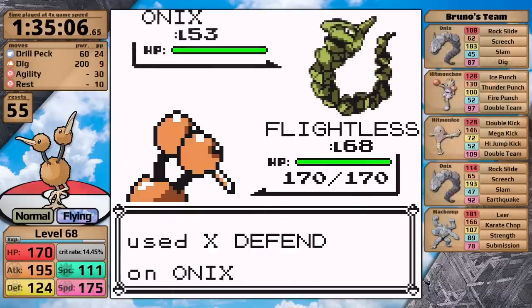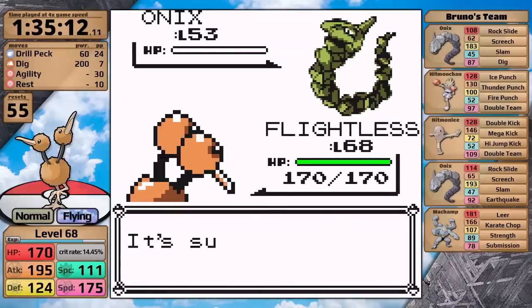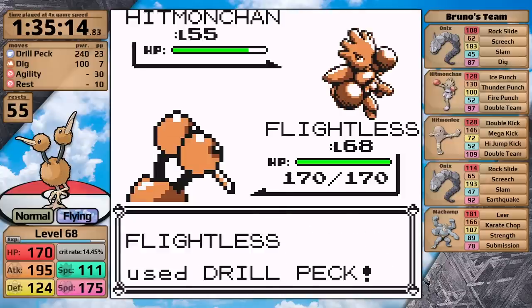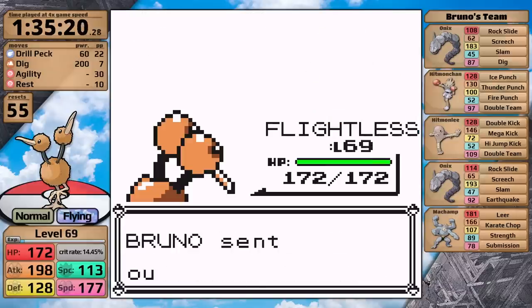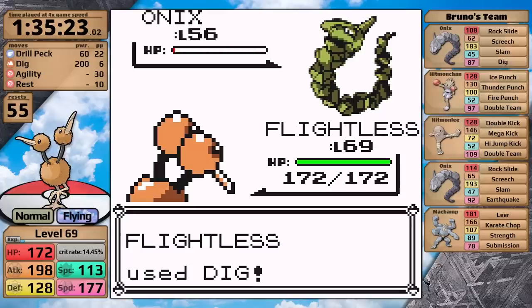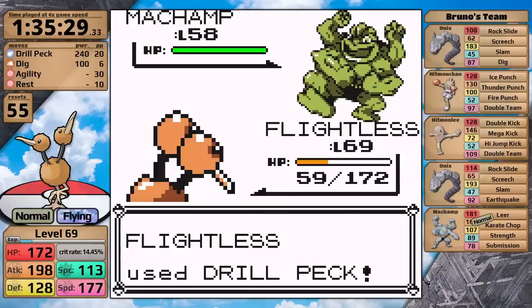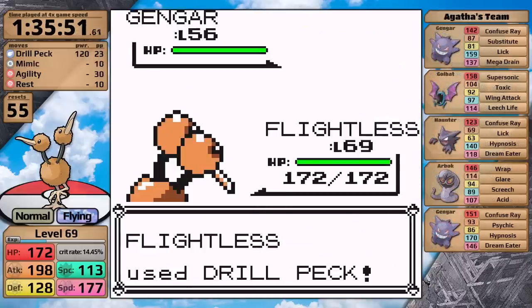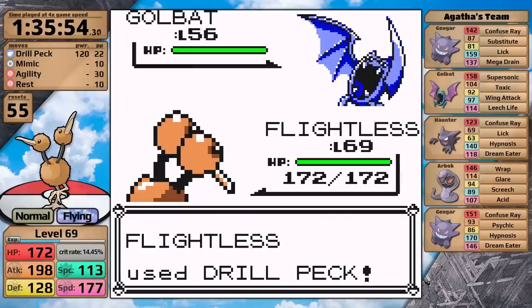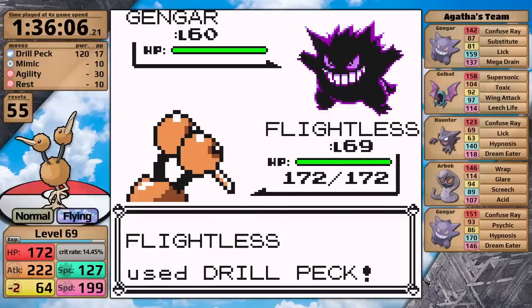That fight was absolutely brutal. I had some major misplays — Doduo should not have had that number of resets, and should probably just have been level 70 or 73 for that fight. We'll find out in the follow-up playthrough. For now, let's defeat the next trainer — he's the one non-Elite of the final six and he's just terrible. I can use Mimic to steal Dig from the first Onix for super effective damage against the second Onix. It goes for Rock Slide doing a lot of damage to Doduo, but Drill Peck one-hits the Machamp. Next is Agatha — I made sacrifices against Lorelei to maintain Drill Peck just for this fight, and I'm so glad I did because Drill Peck is one-hitting all of her Ghosts. It doesn't one-hit either Golbat or Arbok, but those Pokemon are pretty bad, so I one-hit the final Gengar and move on to Lance.